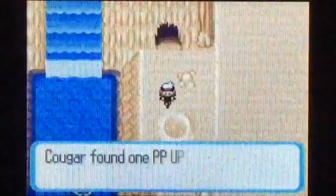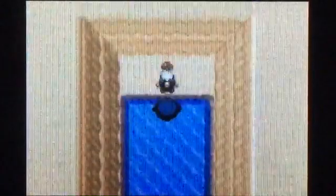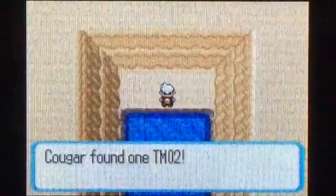I think I go here — yes I do. We'll go ahead and Surf this way first, and you can pick up a PP Up here. Then there's one more item we want to grab. My Repel just wore off so I'll use one here. If you go up here — so in this area, this is where you can find Bagon, the Pokemon the Dragon Tamer had. You can also pick up TM02 — this is the TM for Dragon Claw.